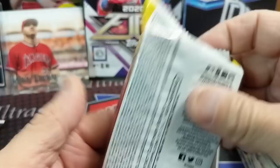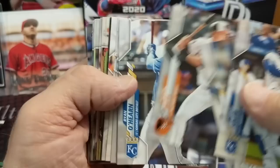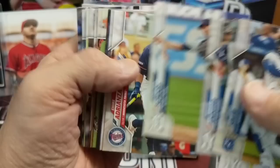Let's do the Jumbo Pack — 48 cards, Series 2. We already pulled a Luis Robert Redemption out of this. Maybe it's one of those super hot boxes. Topps does do that — we have had that before where you hit a big auto and then get some crazy relic. Some boxes they just load up, but other times it's not the case. We'll see.